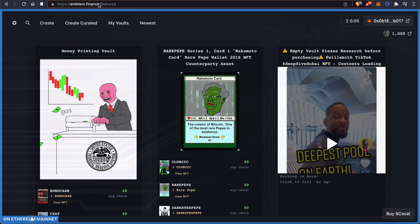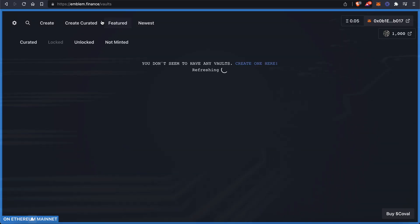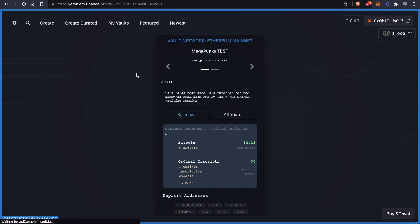First, you're going to go to emblem.finance — that's our dApp. What you're going to do is go over to My Vaults, then click on Not Minted. And you're going to see your MegaPunk here. So what you're going to do is click on it.